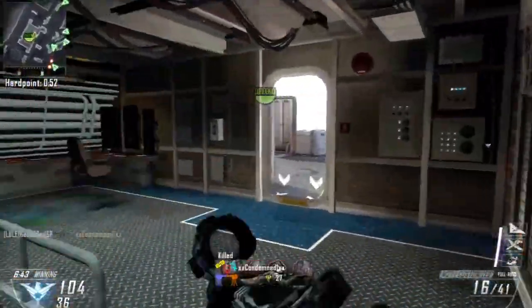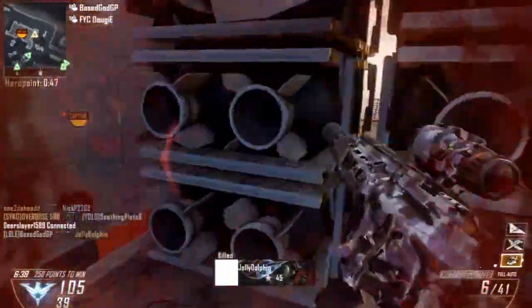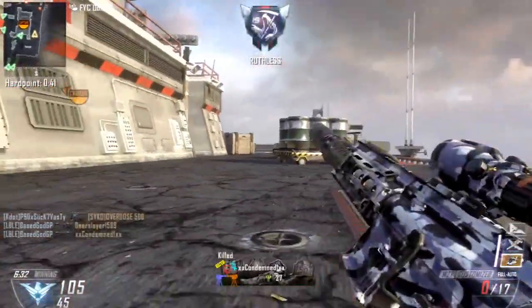Look at this — he comes out of his Lodestar and the hardpoint was actually right where he was. That was so lucky, he nearly died. And that is the type of luck you need in order to get super high, crazy scores like this.